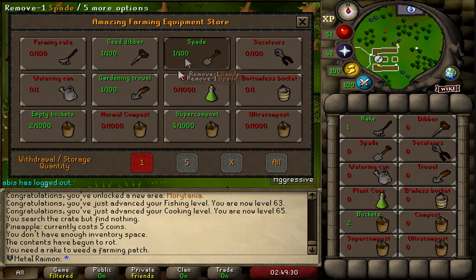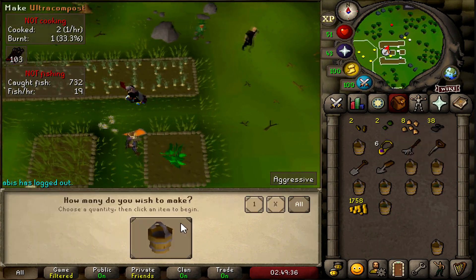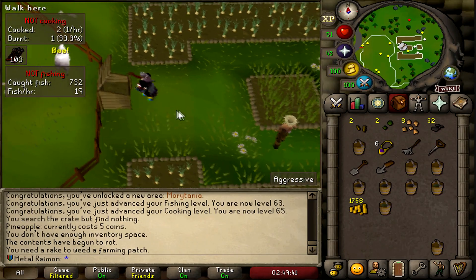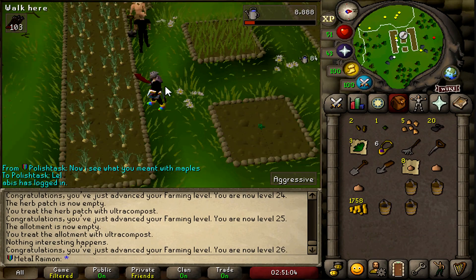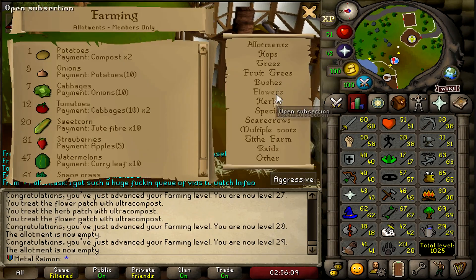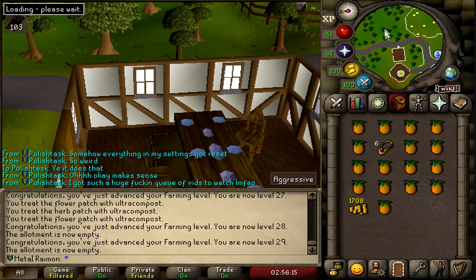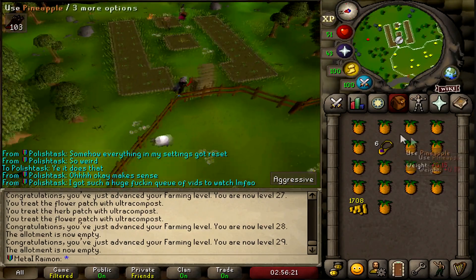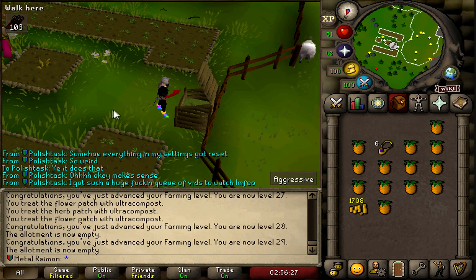Alright, farming patch is looking good today. Let's go grab some of our buckets. I also mined some volcanic ashes so we can now make ultra compost instead of just super compost, which is significantly better. Already at 25 farming and getting closer to ranarrs. All that farming got us up to 29 now. For ranarrs we need level 32, so it's just a bit more. I'm going to quickly make some super compost so next time we can make more ultra compost.